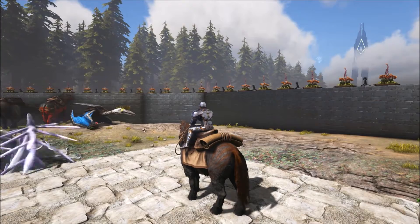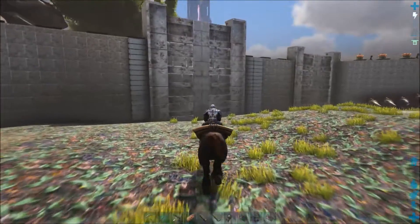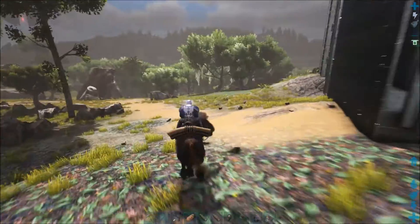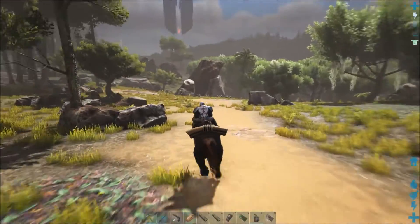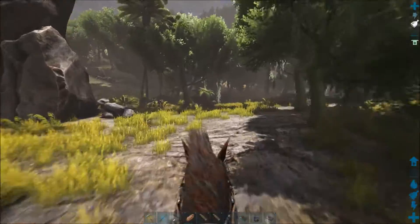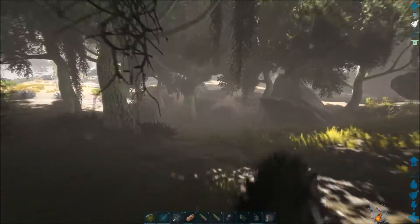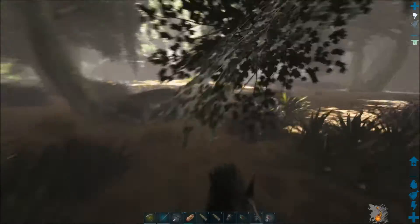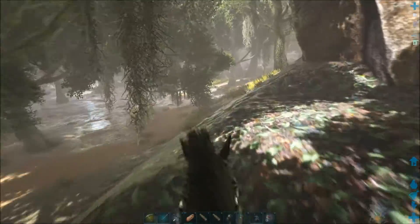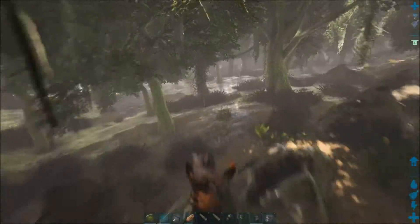Basically what you're looking at here is an animal that had great potential and just did not live up to its name. You can see right off the bat the horse does not have a very good speed. Even with movement speed pumped a little bit, it's actually fairly slow — it's still faster than a Trike, but unfortunately anything that really wants to eat you, even a Rex, is probably going to catch you. You'd be better off riding a Raptor than riding this guy.